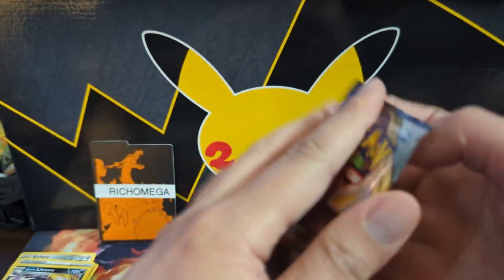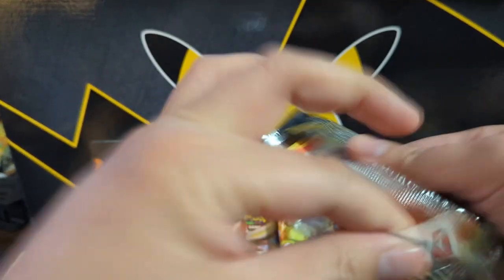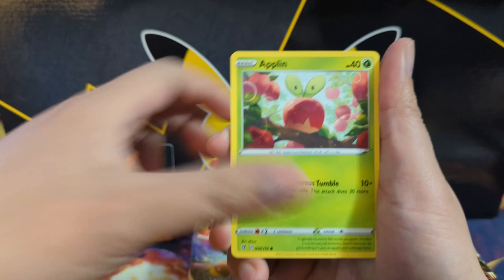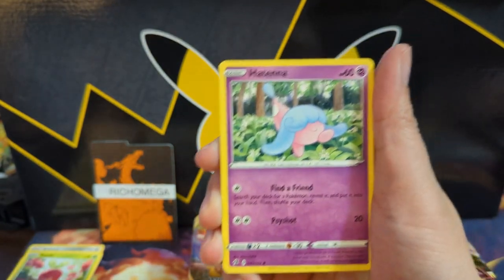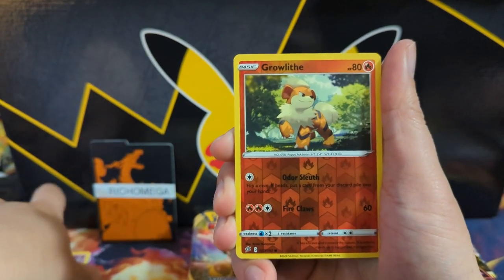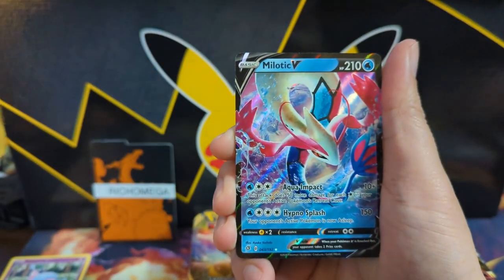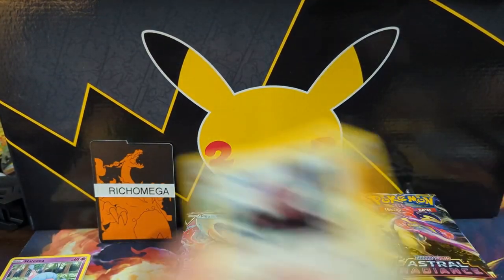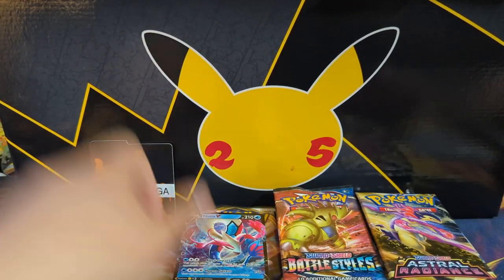Nothing there, but we're still early on. Not even sure what the biggest hit is — I think we got something in this pack, might be a full art. Alright, Rebel Clash — what do we got? Boss's Orders, Dragapult... oh, a Milotic V for our first hit! This should be fun, kind of going through and walking down memory lane of the Sword and Shield era.